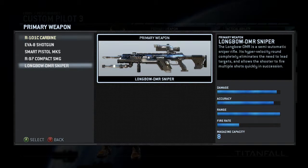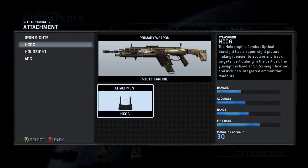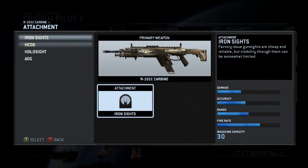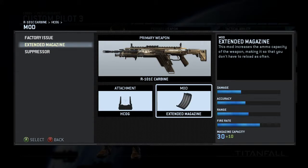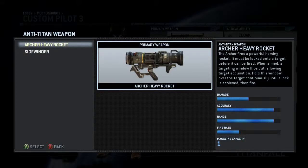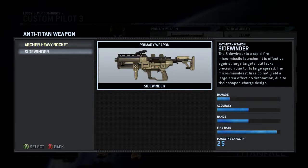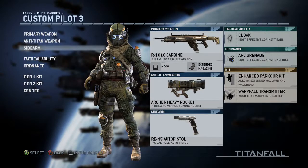The smart pistol locks on — you don't even need to aim down sights with it. There's also an SMG and a sniper, though I've never seen anybody use the sniper. I think it's a really hard weapon to use in this game. With the carbine I've unlocked iron sights, holosight, and AOG. You can also put on a mod like a suppressor or extended mag — I've been using extended magazines. Then you've got your anti-titan weapon: one is an auto lock-on type and the other is a free-firing weapon that shoots small projectiles. I prefer the lock-on one for more consistent damage.